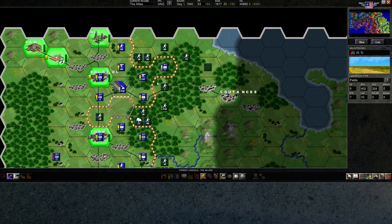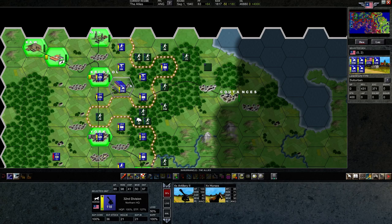Welcome back everyone to Let's Play Advanced Tactics Gold. This is episode 16 and we will be continuing our push towards Coutance in this episode. It'll be basically entirely fueled by our massive swell of artillery by Bristol. This has basically kept us in the game.